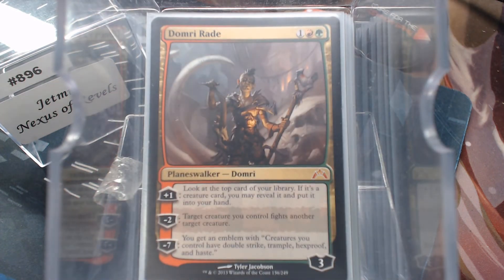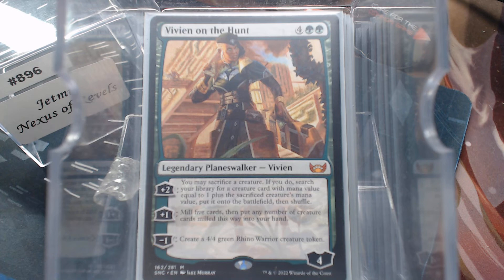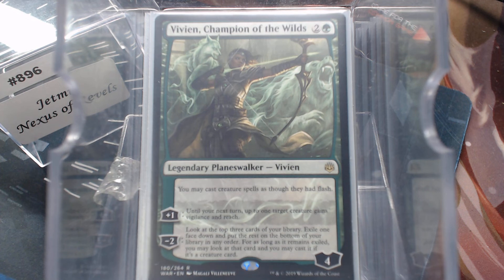For walkers, Domri Rade — if it's a creature, you can put it in your hand. The minus two is a riddle, the minus seven has crazy abilities. Vivian on the Hunt — sac a creature to move up one. And then Vivian Champion of the Wilds, giving your creature spells Flash — pretty beautiful right there.